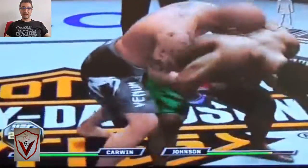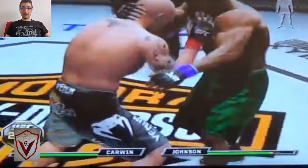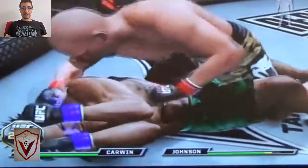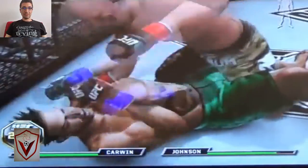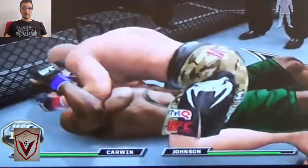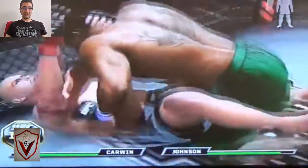CJ with the spin heel kick — Carvin caught him and has the back. Back control for Shane Carvin. CJ is trying to work in the clinch, but Shane Carvin is just too good. CJ is working on the Kimura, but you need a lot of power for that Kimura and CJ is not going to be able to work it out. Carvin covers him up in side control, then transitions to full mount — but CJ gets a fantastic reversal.